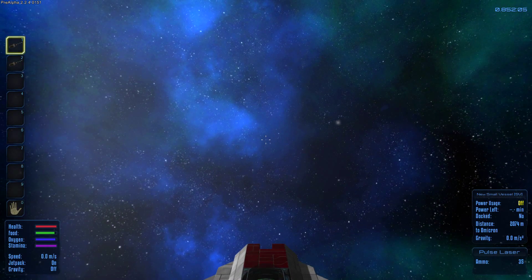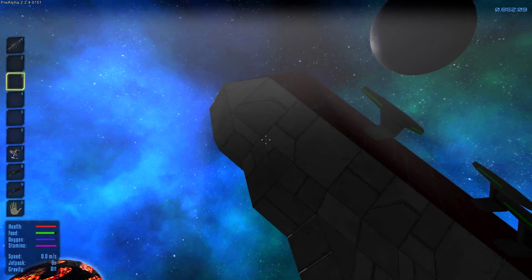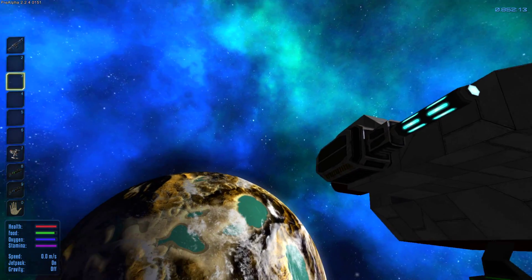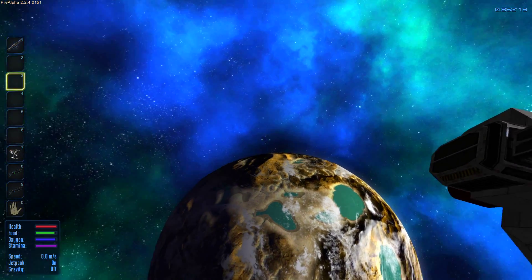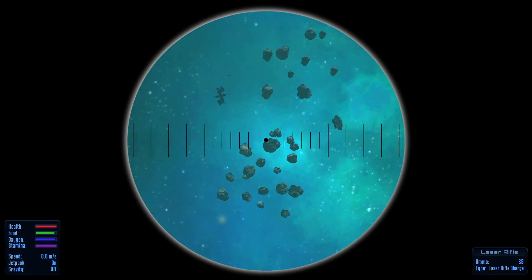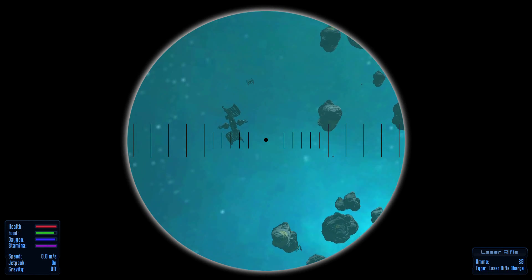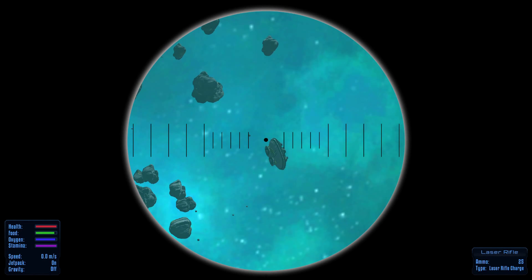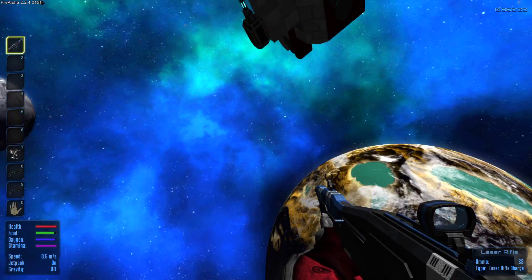Let's turn the jetpack on and get out. The ship shouldn't be moving anywhere — the gravity shouldn't pull it back. That's where our little asteroid field is. There are like four space stations over there or something, though I'm not totally sure what those are.